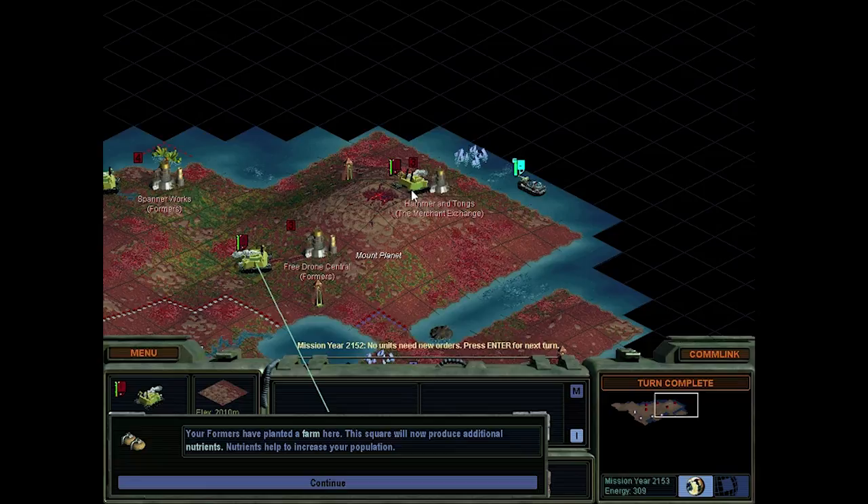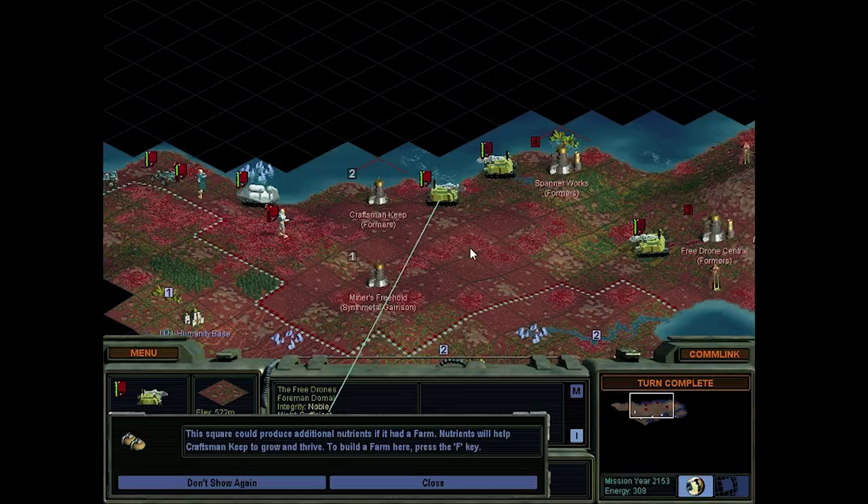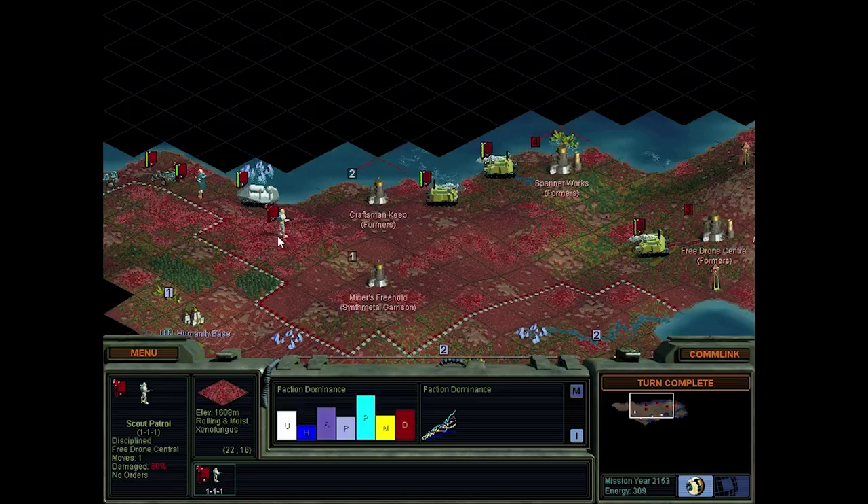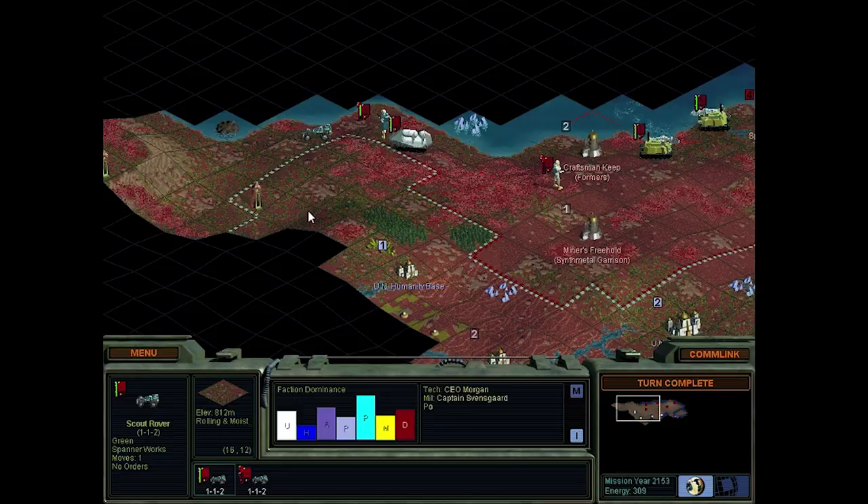Wait, what is actually attacking us here? Not quite sure what's going on there. Anyway, another farm: farm, solar panel, and road. Sounds good. And I need to get out of here. Where exactly do we want to settle? Probably on the coast - that's what I'm thinking.